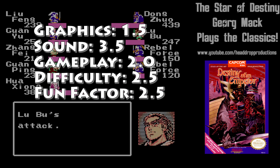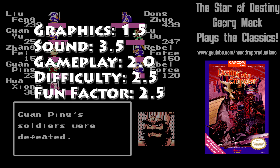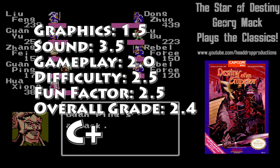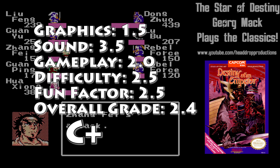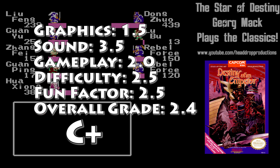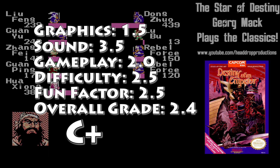Fun factor gets a 2.5. If you like the typical JRPG tropes, you'll get into this game and enjoy yourself. Overall, Destiny of an Emperor gets a 2.4 and gets a C+. This is a solid game from a solid company. Capcom is in a great streak of releases at this point, and they aren't done in 1990 yet.